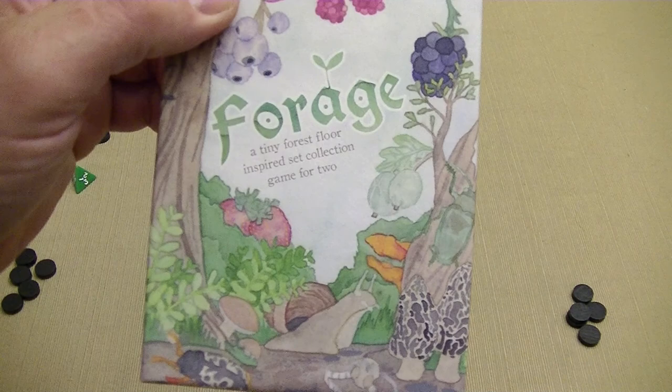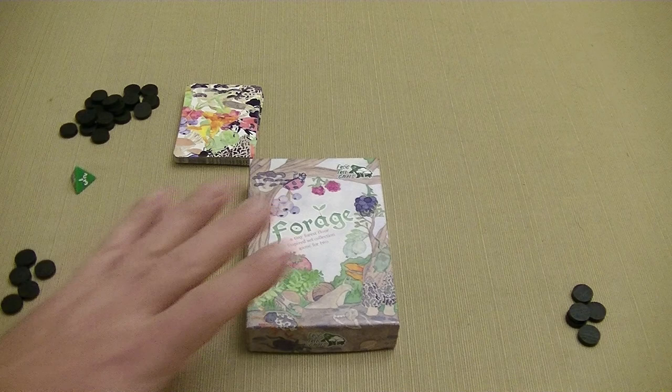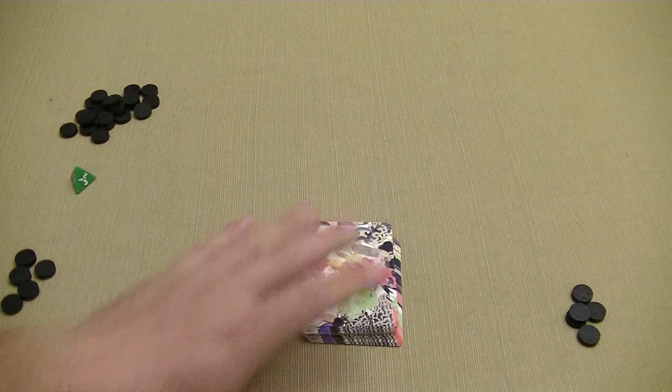Hey everyone, Dave here. Today we are going to be playing through Forage, which is a tiny forest floor inspired set collection game for two players, published by Frog Tree Games. This is available on the Game Crafter. What we're going to be doing in this game is trying to collect sets of different types of cards in order to have majorities and be able to score points.